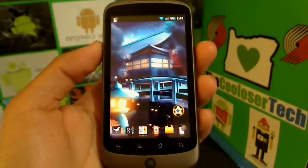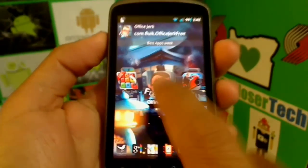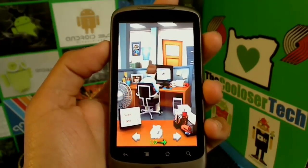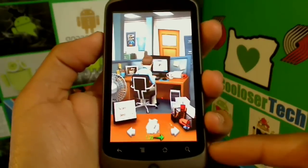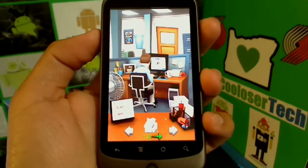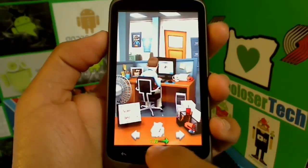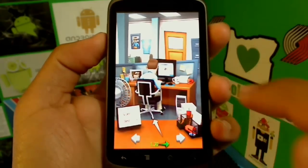Let's get to the best games of the week. Office Jerk — if you're familiar with Paper Toss, this game is a Paper Toss killer. Keep in mind my camera doesn't show all the color justice so it looks a lot better on your phone. You can see you're sitting behind a desk, there's a guy in front of you, a fan, and a speed percentage for what's going to be thrown, and you throw the paper to hit him.